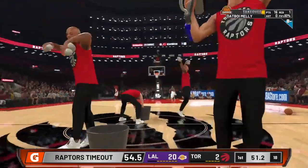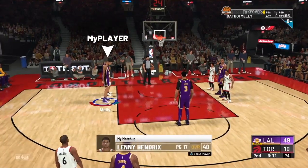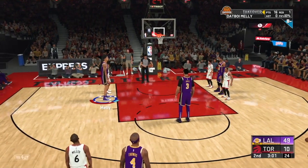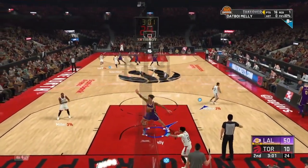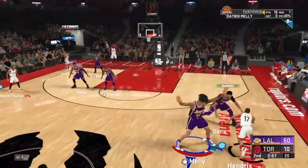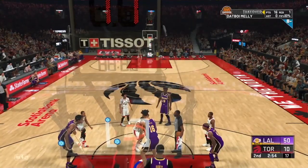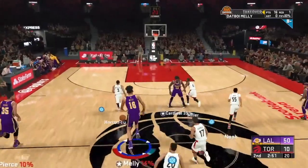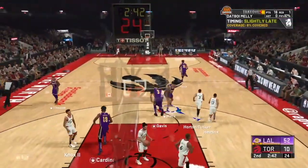So the same as my last VC glitch that I posted, it should make you sim to the next appearance at the end of the first quarter. Just hold X or A and sim through that. It should put you in the second quarter somewhere around 3 or 2 minutes. Now this is the quarter when you guys want to go ahead and get all your fouls. The point of the fouls is to rush the quarters so you don't have to play through them. It skips time and makes you sim to the next appearance. We want to get to the third quarter as quick as possible so we can sim out, get our VC, and do this again.